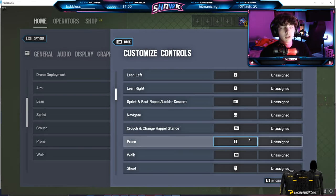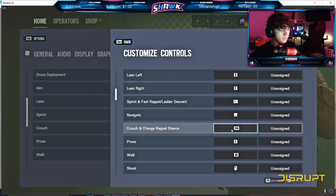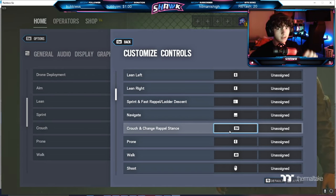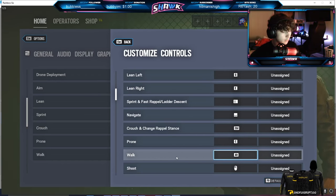I mainly did this because drop shotting used to be a big thing, so it was easy to hit C and just drop shot. Crouch spamming was a thing too, so it was easy to spam Control while strafing. If I had C for crouch, I couldn't strafe right at the same time since I use my pointer finger for both C and D, so the swap just made more sense ergonomically.